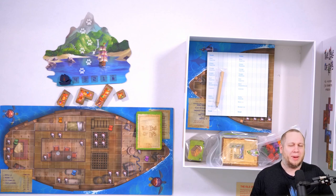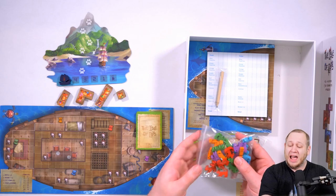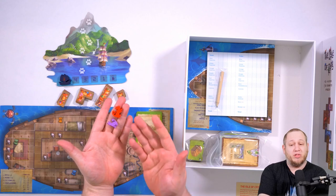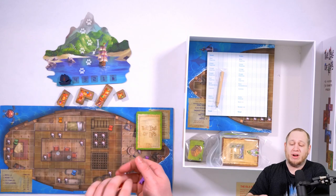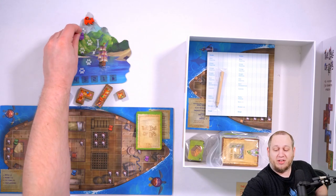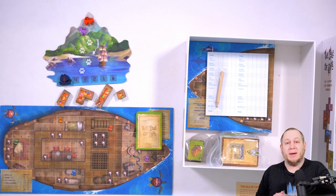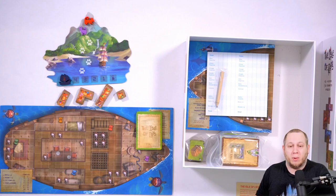Each player needs to choose their favorite color and grab one cat of that color to place onto the turn order track. At the start of the game this is done randomly, so each player will choose — we've got the red and the purple player. We're going to shake them up, take one at random and put it at the top of the island. The second place goes in the next slot, and there is room all the way down for up to six players if you have the late arrivals expansion.